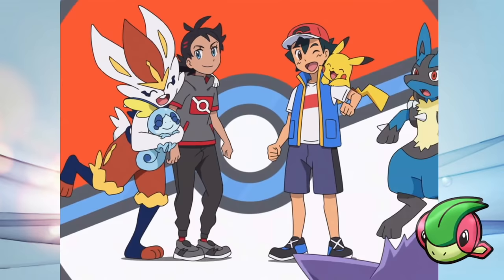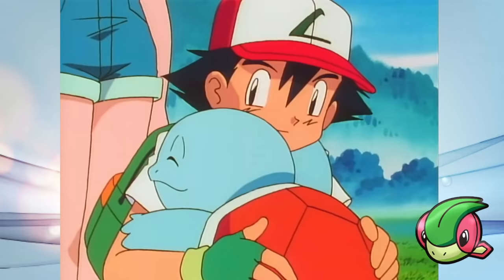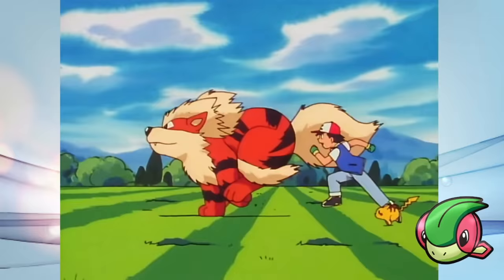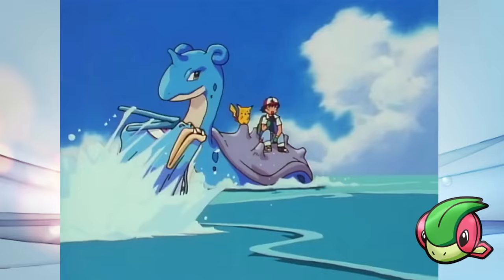I haven't actually watched Pokemon Journeys, but apparently he has a Dragonite, a Gengar, and a Lucario on his team now. Respect! For the sake of our challenge, all these additional Pokemon will be fair game. Specifically, if Ash has at any point had the Pokemon, or the evolution of that Pokemon on his team, then I can catch it. However, if Ash did not evolve the Pokemon, then I cannot evolve the Pokemon.